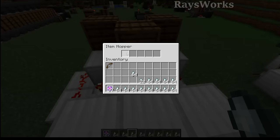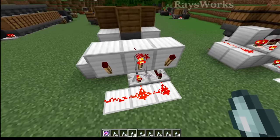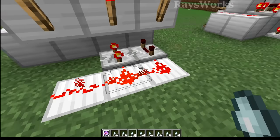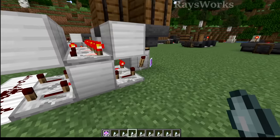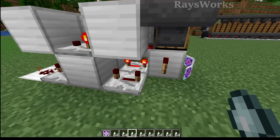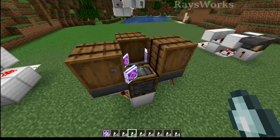If any of the hoppers would run out of their items, they're going to turn off, which is then going to turn on the torches out here. The torch will stay on and keep this line powered, and this will lock a clock which is sitting here in the bottom. Four repeaters going in a circle, going over to this torch making a torch clock. And typically this repeater right here is powering this block, which is also powering this crafter — that's what crafts a new set of items each time.